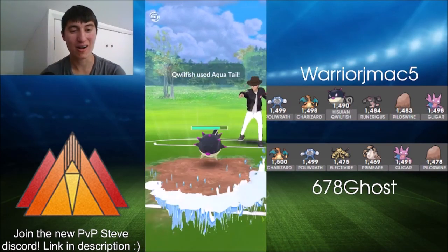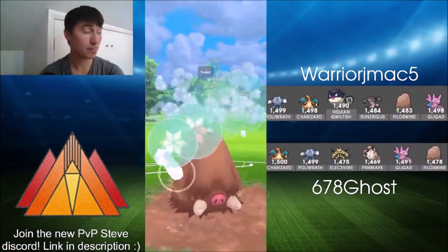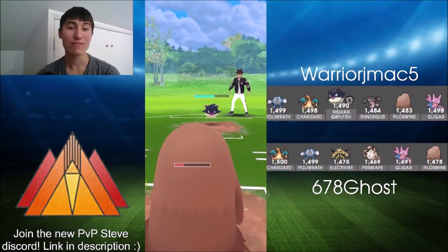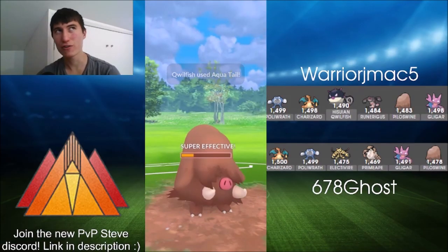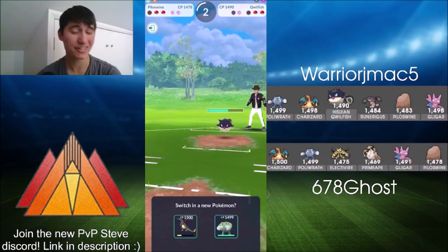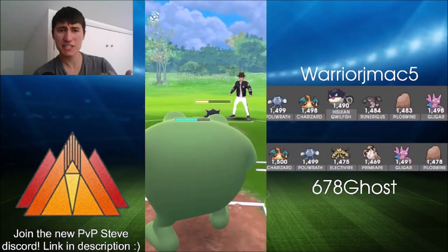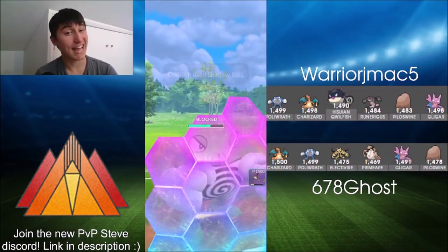Ghost is now revealed and swapping out of Charizard so he's no longer double attack debuffed. Taking an Aqua Tail onto Piloswine. As we've seen in previous videos, Piloswine does a lot of damage with Avalanche, forcing that first shield out of Warrior J-Mac. Probably just going to let Piloswine go to the Aqua Tail — another Aqua Tail would be coming pretty quickly and Piloswine doesn't have a lot of health left.